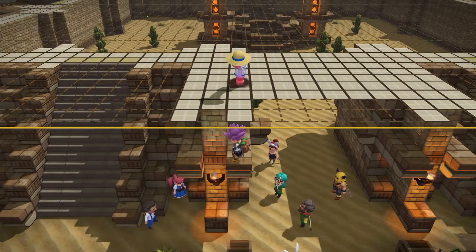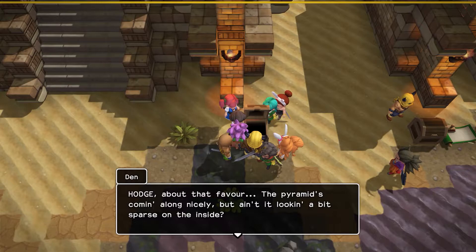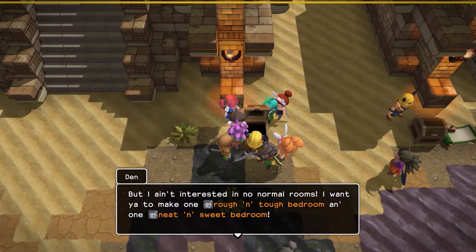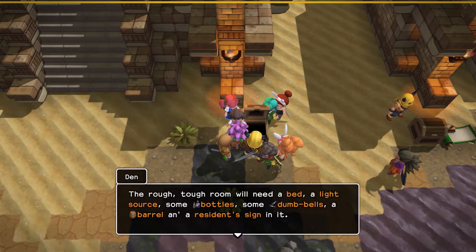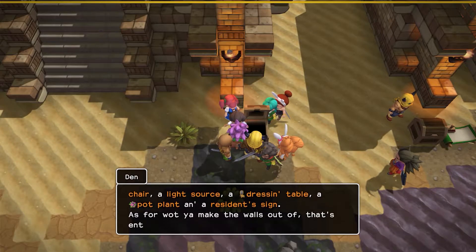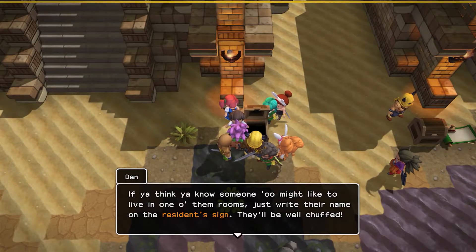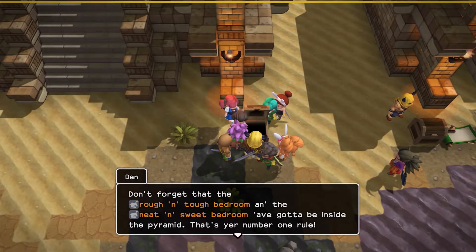By the way, when you got a sec, I got a little favor to ask you. The pyramid's coming along nicely, but ain't it looking a bit sparse on the inside. I reckon it could do with a couple of bedrooms to liven the place up, but I ain't interested in no normal rooms. I want you to make one rough and tough bedroom, and one neat and sweet bedroom. The rough tough one will need a bed, a light source, some bottles, some dumbbells, a barrel, and a residence sign. And the fancy schmancy one will need a bed, a chair, a light source, a dressing table, a pot plant, and a residence sign. Both the rough and tough bedroom and the neat and sweet bedroom have got to be inside the pyramid — that's your number one rule.